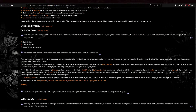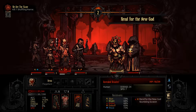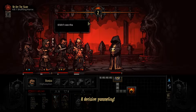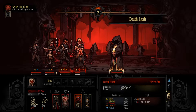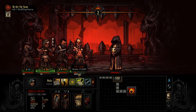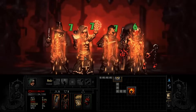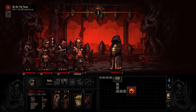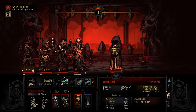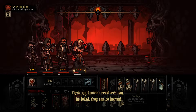Go to the Darkest Dungeon wiki — I'll try to link it in the video — and look at the maps for the endgame missions. It will save you a lot of grief. The Crimson Court missions are very long, and even though I've played them several times, I still don't remember the layouts perfectly. Make sure you know the best route to get loot and reach the boss safely. You should be doing this before you even start playing Blood Moon, because you need to build your roster for the endgame.